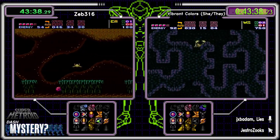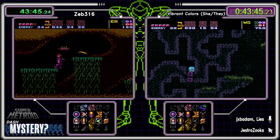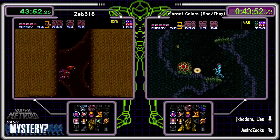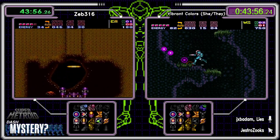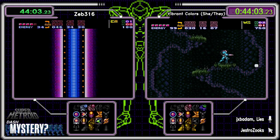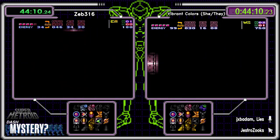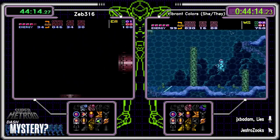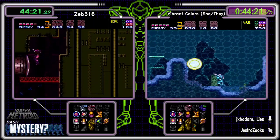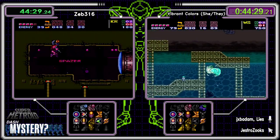Both these runners are three and two in the first five Swiss weeks — both playoff bound. Three and three is the playoff threshold. The winner here will be four and two going into playoffs with a better matchup seeding. This is kind of a seeding match. And to the surprise of absolutely no one, Gestro was correct — here is Kraid at the Forgotten Highway side, with two majors. Spazer — let's go, that's good for Zeb!